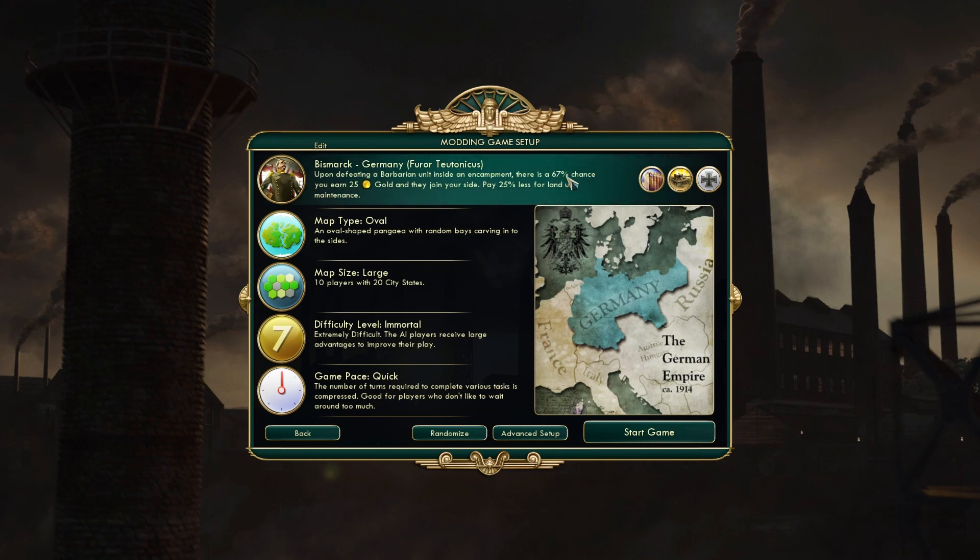When you clear a Barbarian camp, sometimes I think it's less than the stated chance, but early on it can be helpful — you can get yourself a handful of free units. Maybe we can even do some tributing, although I've never been able to do that on Immortal or Deity.